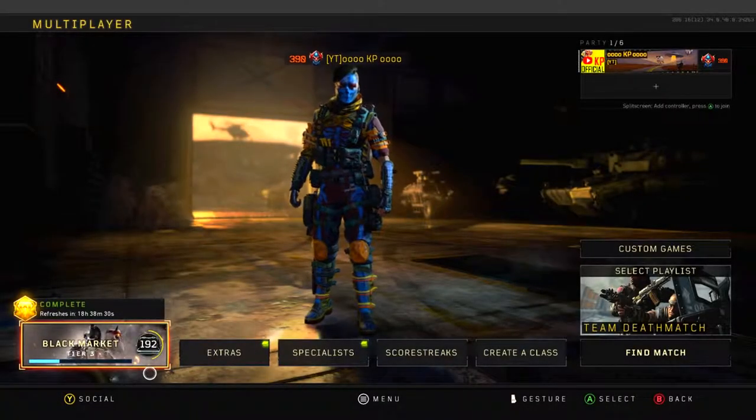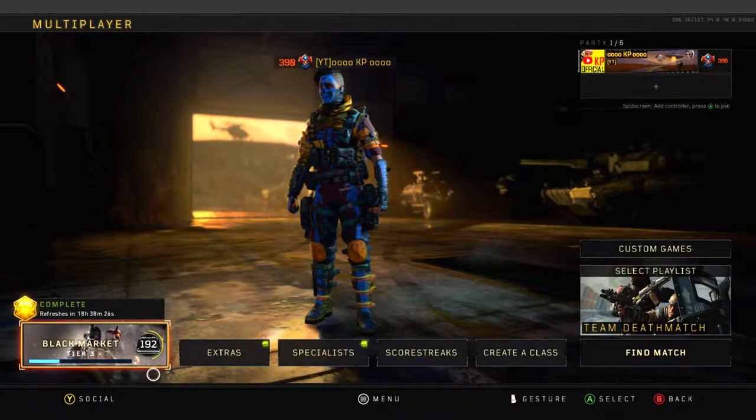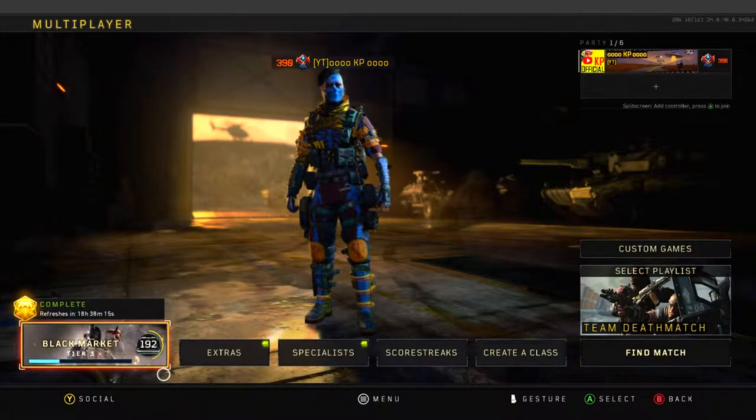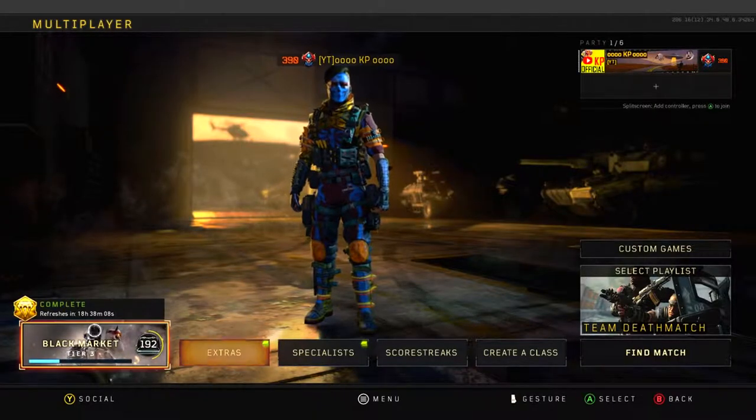Yo, what is going on everybody, I am KP and today we are doing a case opening. Not just any case opening — Xbox just got the Spectre event and I have 192 cases to open. I'm not really sure on everything you can get from here, but I'm pretty sure you can get the afterlife camo, which is actually pretty sick — it's a pretty sick reactive camo.